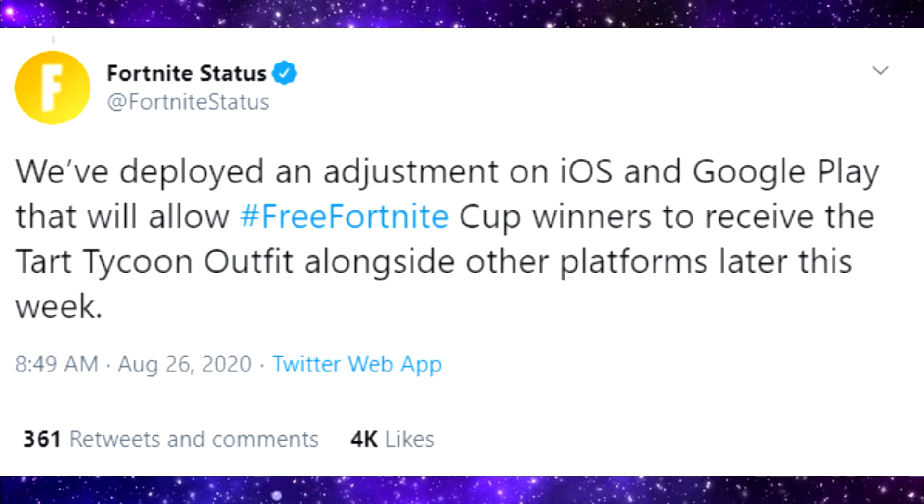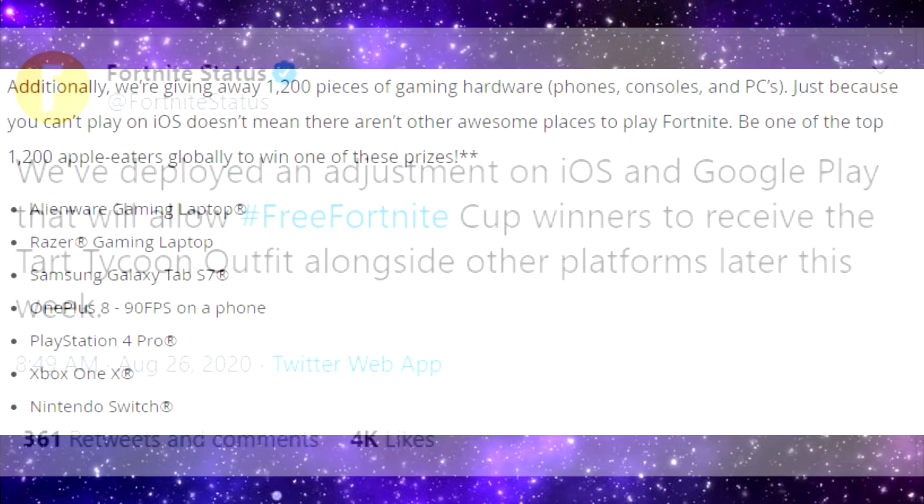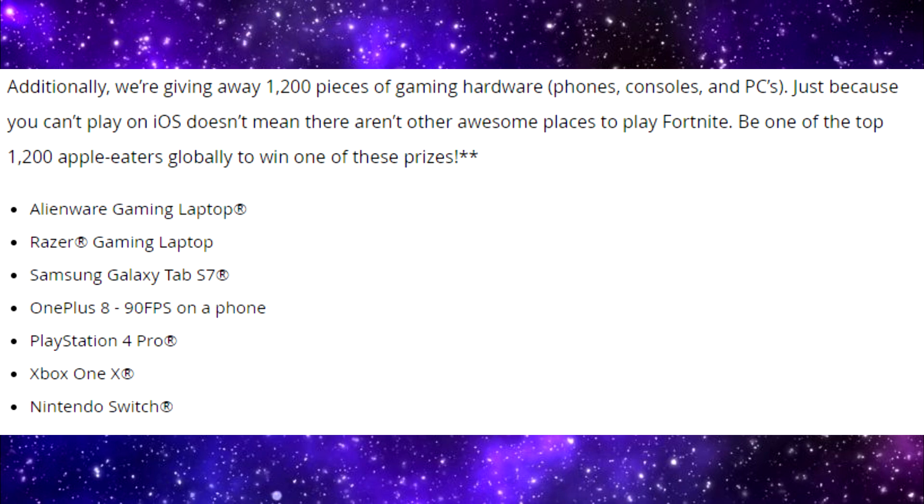The release date is sometime this week, probably tomorrow or Friday. So you may not be able to download Season 4, but you can get that Tart Tycoon skin. Now, a lot of people have been asking me about the major prizes from the Free Fortnite Cup. You could win a Fortnite hat by doing really well in points, or you could win gaming hardware such as a phone, a computer, a PS4 Pro, Xbox, a Switch, and a few other things.